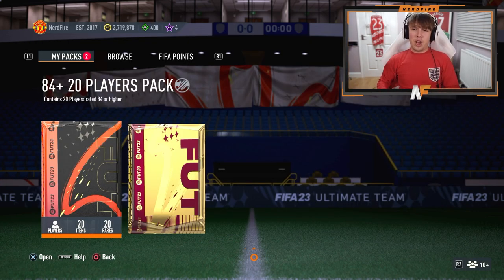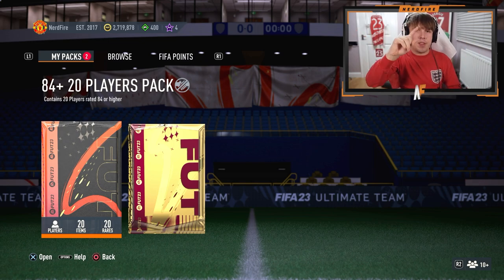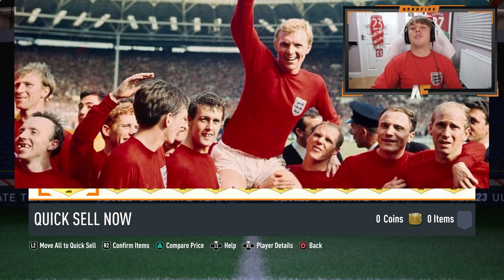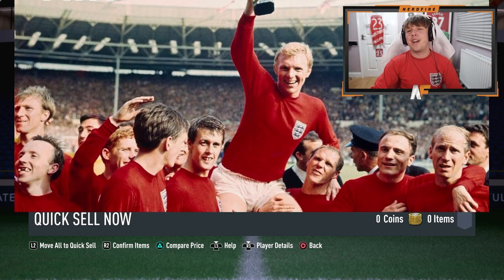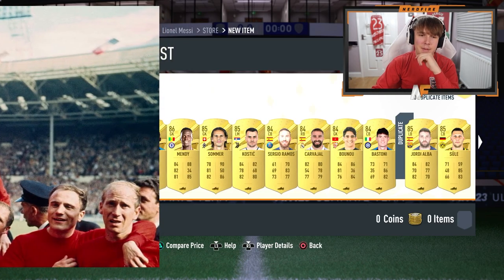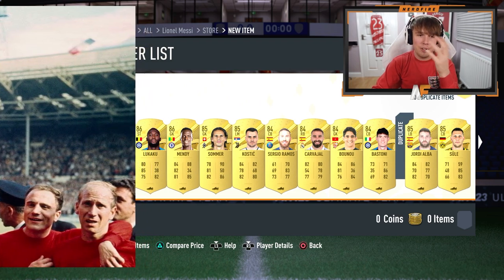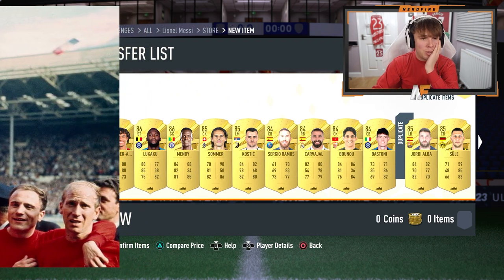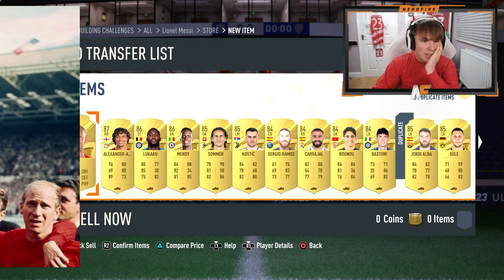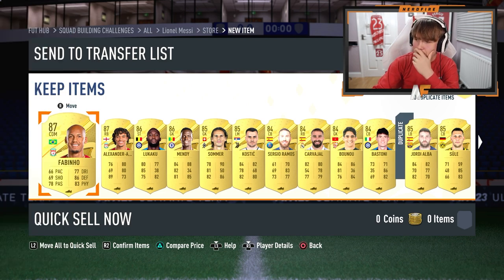Hoping for third time lucky on this final 84 times 20 pack. We open it up and there are literally just gold cards — no special card at all. First walkout is Mendy, then Lukaku, Trent, and Fabinho. That is our 84 times 60 done — absolutely horrendous. We might have to end on a hero pack because that was dreadful.